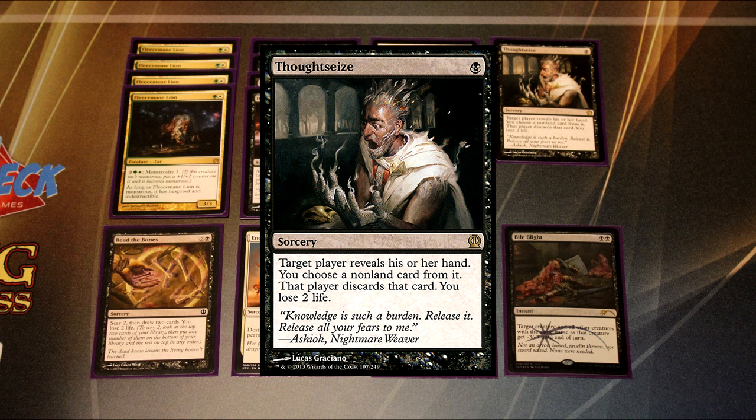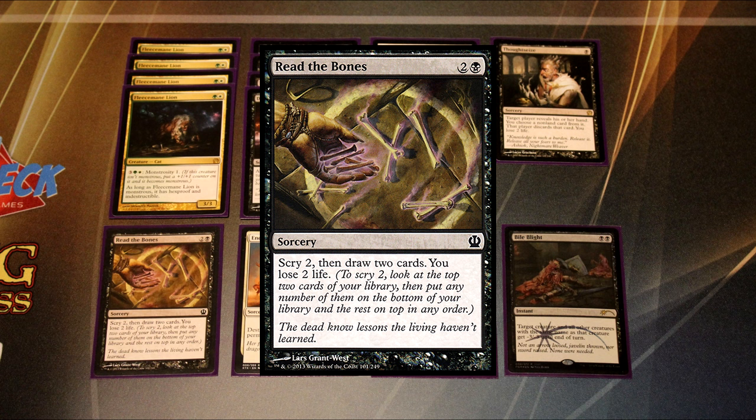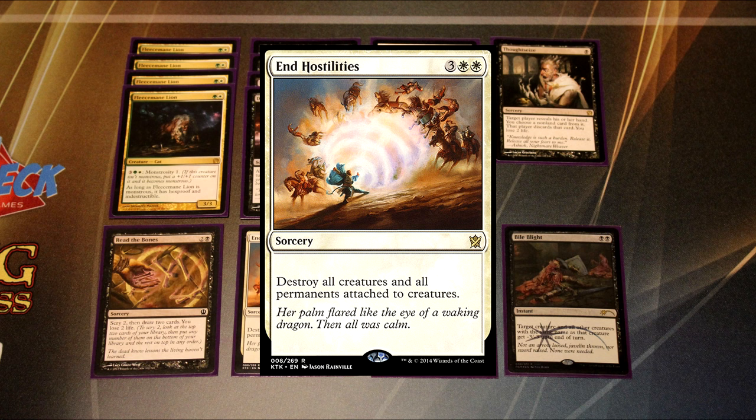The Thoughtseize in the sideboard is for the slower matchups — midrange and control — for when the game gets to the point where you're both trading one-for-one. Having more copies of Thoughtseize ends up being really good unless you're both in absolute topdeck mode, and especially if control pops up you always want the Thoughtseize. Read the Bones is the same idea — you just want more card advantage in long, grindy matches.